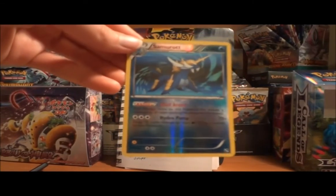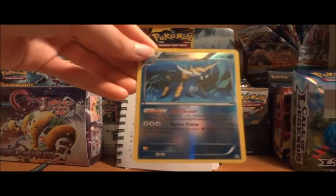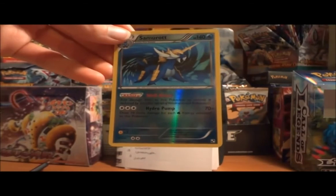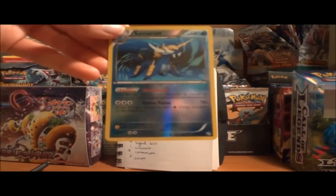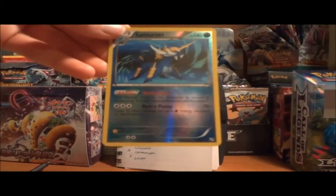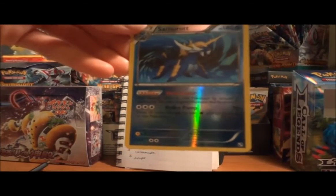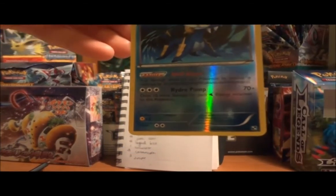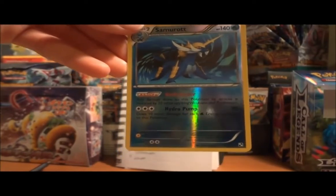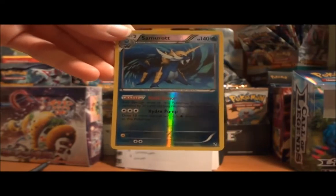So if you have 3 water energy attached, it's automatically going to do 100. If you have 10 water energy attached, it's going to do 170 — hopefully you don't have that many energy on one Pokémon, but just as a scenario. Another reason this is a big card is because of its ability, Shell Armor, which reduces any damage done to it by 20. If we ever get — I believe it's Evil Light — a Pokémon tool that essentially acts as a permanent Defender, when that comes out that would be great to pair with Samurott and make it a very difficult tank to take down.